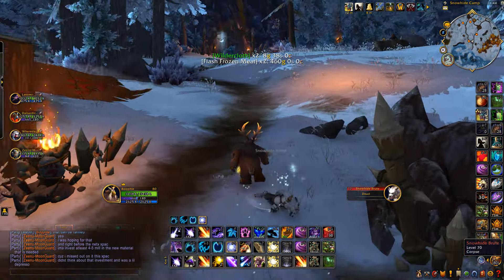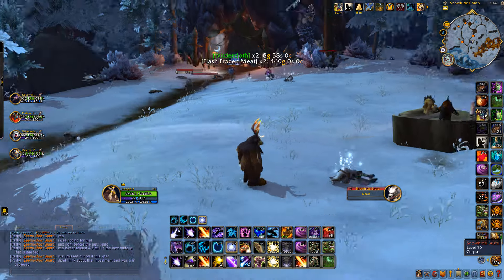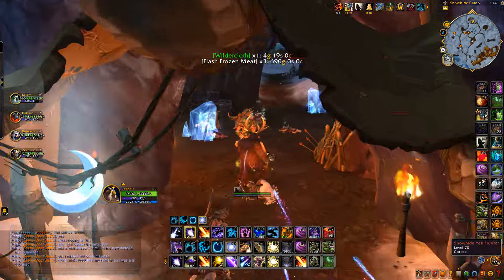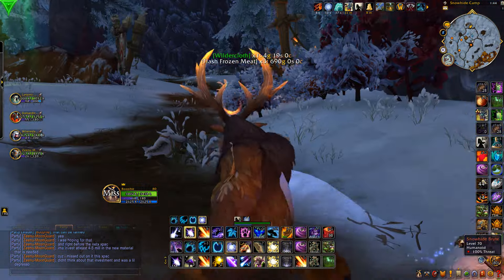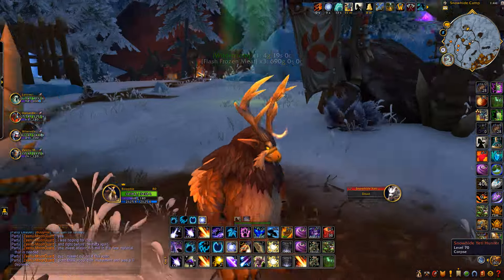Obviously the main, steady gold is all going to be coming from those Flash Frozen Meats. I was actually surprised when I was selling these at how quickly they actually sell. Because it's used for a mount, there's always going to be a market for this item — but I did not expect the Flash Frozen Meat to sell as quickly as they did. I sold all of the ones I farmed in one hour within about 10 minutes.